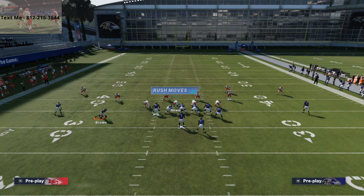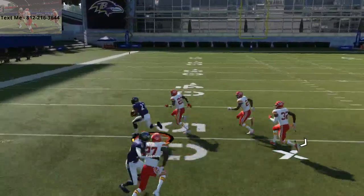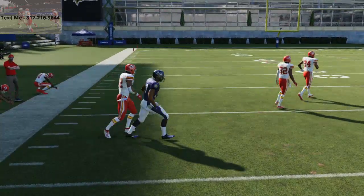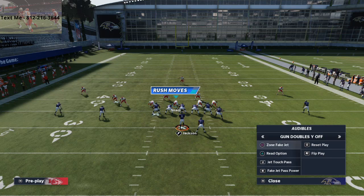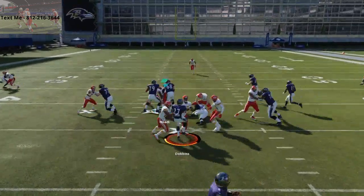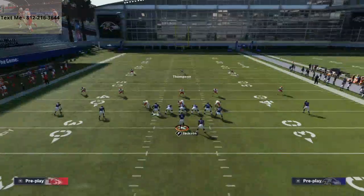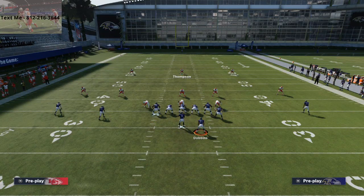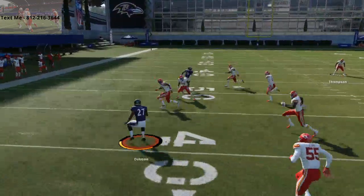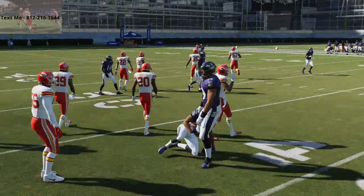Look at the defense — if you run this at a high level, the defense is going to completely over-pursue. So when the defense starts to over-pursue, they're going to all go with that little jet fake, and then you can run with J.K. Dobbins. It's kind of hit or miss. It's kind of a change-of-pace run — I will be honest. It's not something that I run a ton. I mainly run the quarterback power or the jet touch pass. But it's pretty solid.